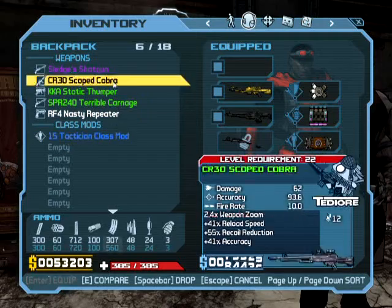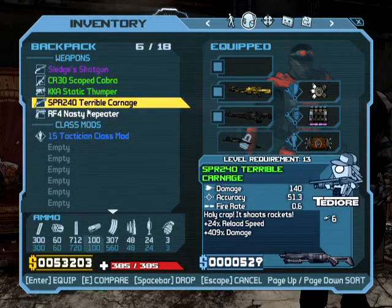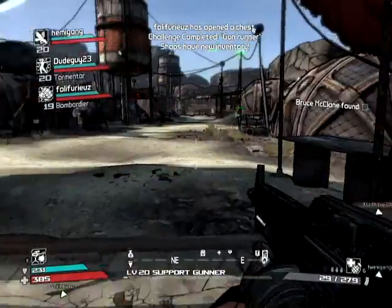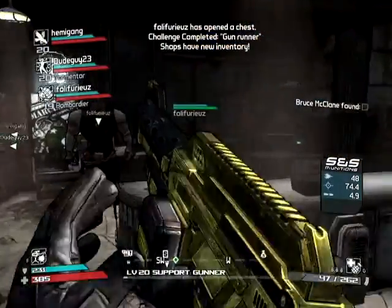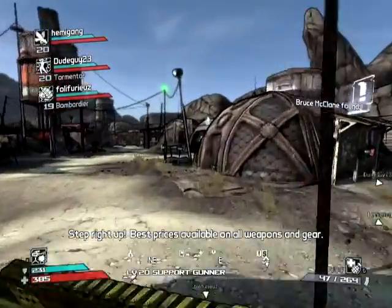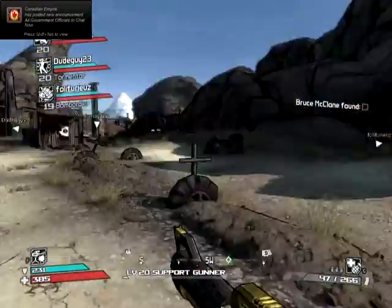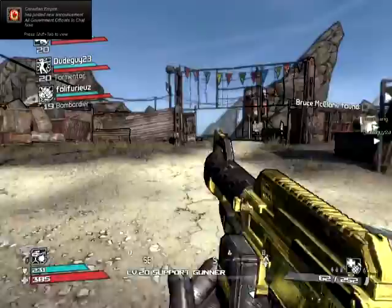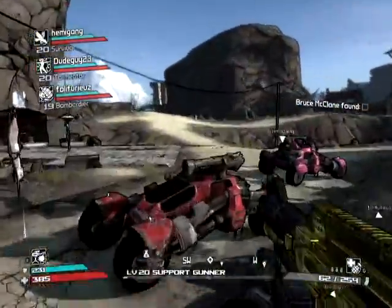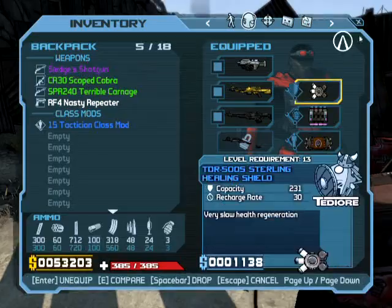In any case, Centurion class mod. That seems really nice for you guys, but I don't want it. Which one's that one? It gives you guys 24% maximum health, and one in my safeguard skill, which I guess probably helps you guys. In your what? Safeguard. I don't know what it is — I've just been putting points in my ability to blow things up.